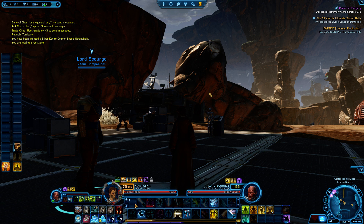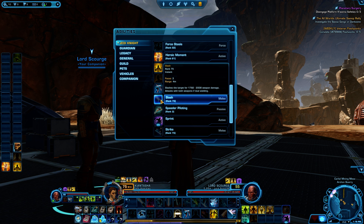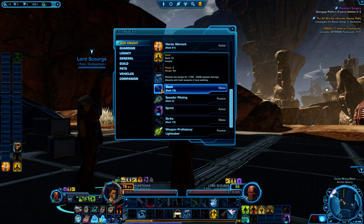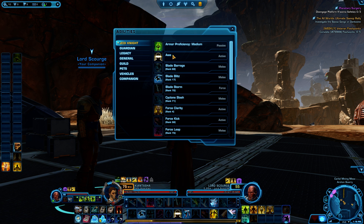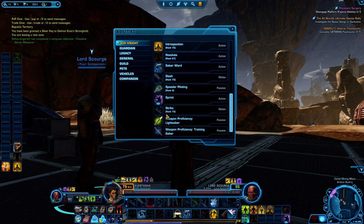If you move the attack ability off the bar, it's gone — you won't have attack anymore. To get that back, press P on your keyboard. As a Jedi Knight, the ability you want is called Strike — that's the main one that doesn't use power. Slash is the second ability that uses power. Just drag Strike back onto your toolbar and lock it so you don't accidentally remove it again.